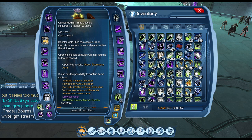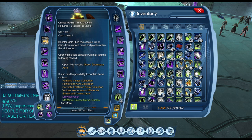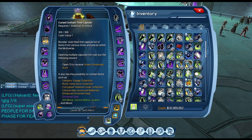Opening time capsules will give you different collections and styles which have feats attached to them, so this is also one way to get feats. For example, open 15 to receive Dark Noise Metal covers, or open 15 to receive Green Doomsday Aura.